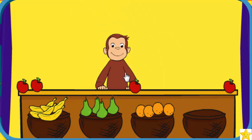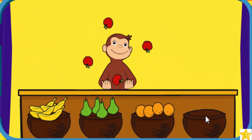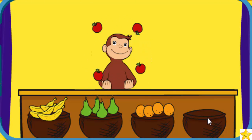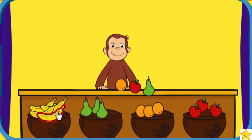Good job! Well done. Can you add fruit for George to juggle? Click the fruit to give him five of any fruit, then click on George. Way to go!